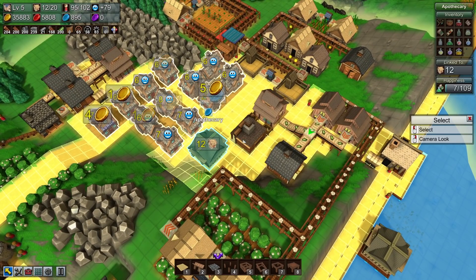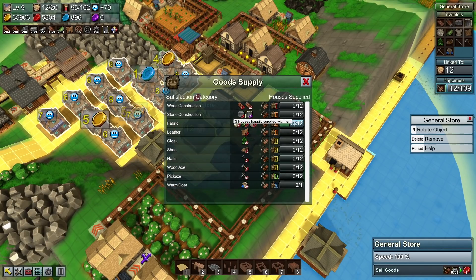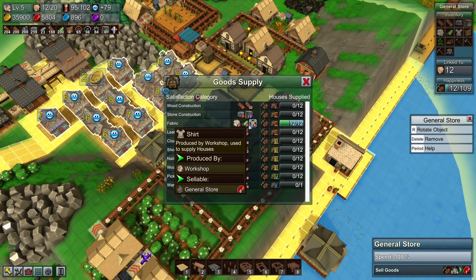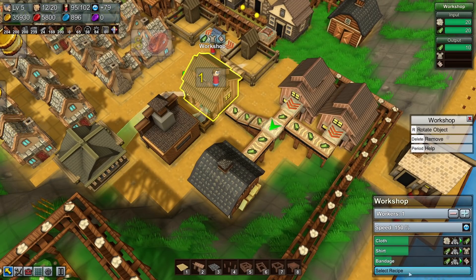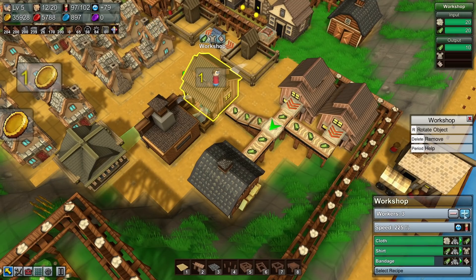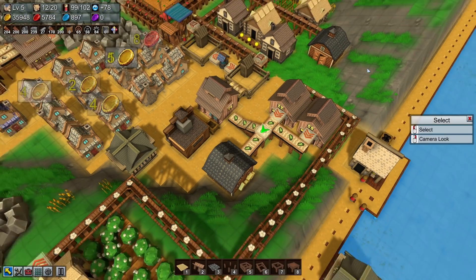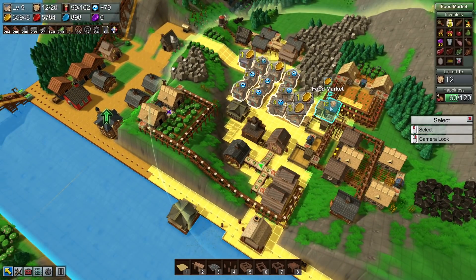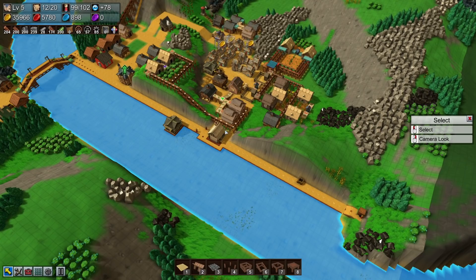We'll need stone and planks to be able to get the rails, but it might be worth doing eventually. You can sort of soft-lock yourself in this game, but for the most part you never really have to worry about it. How are we doing over here? Let's pop a couple of extra people in there to get things spewed out a little bit faster.